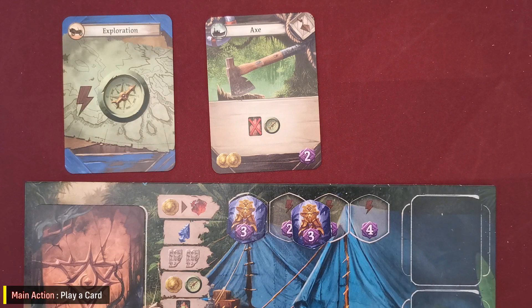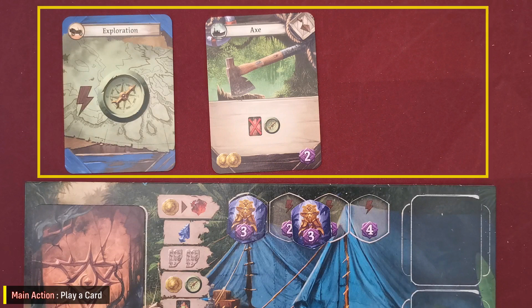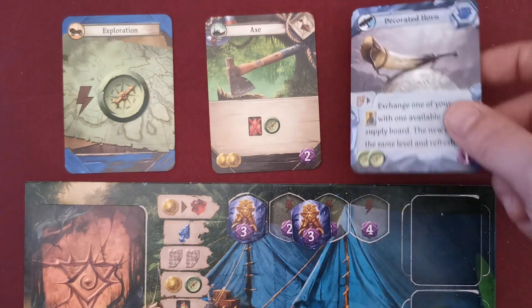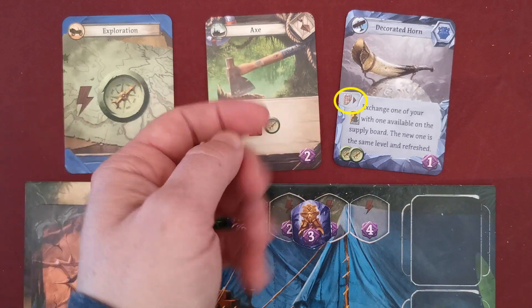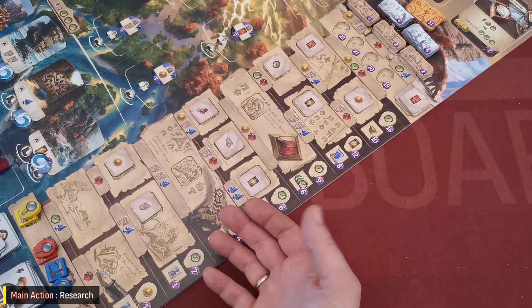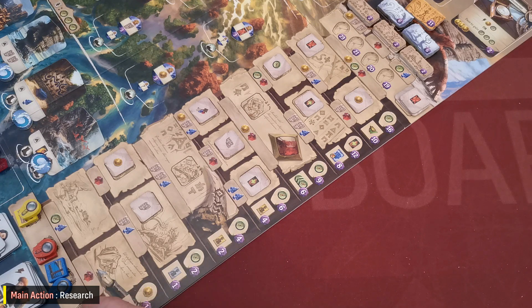As an action, a player can also play a card from their hand into their play area and carry out the effect described on it. However, when an artifact card is played from the player's hand, they must also pay a room tablet as an extra cost.